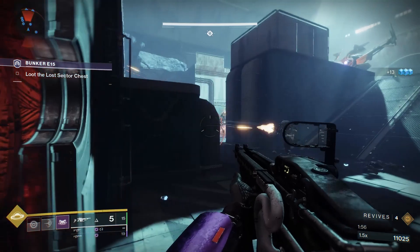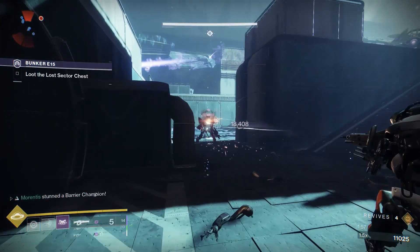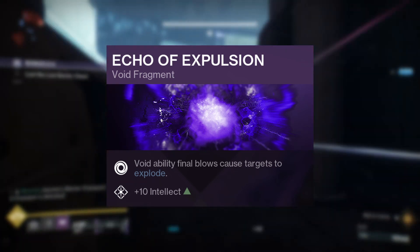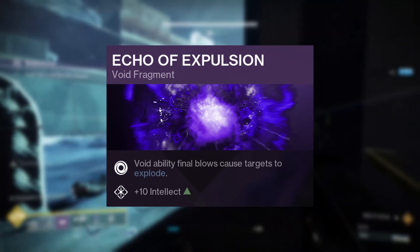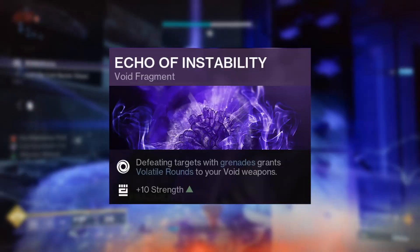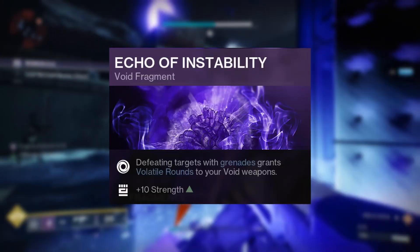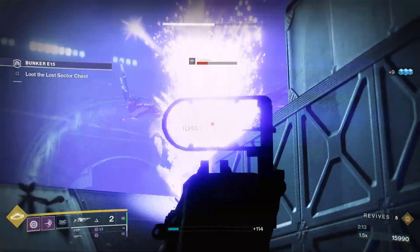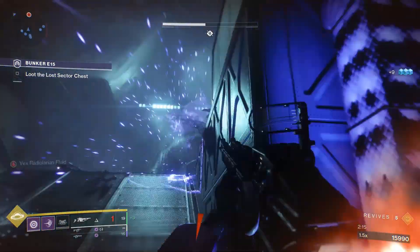In this build we have three fragments to choose from. The first is Echo of Expulsion, which grants void ability final blows extra explosions, increasing our add clear potential. Our second fragment, Echo of Instability, grants Volatile Rounds to void weapons when getting grenade final blows. These Volatile Rounds are insane when paired with a good void SMG like Funnel Web.